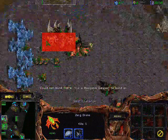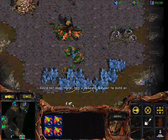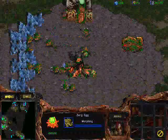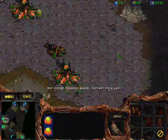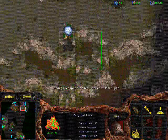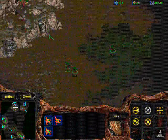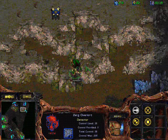Basically you make five hatcheries before anything else. After those five hatcheries you take a double extractor, since you're going to have five hatcheries producing hydras - if you don't make a double extractor you won't be able to upgrade those hydras and you won't be able to keep producing them, it just takes way too much gas. I scouted his main with my overlord - it's very important to know what he's doing.